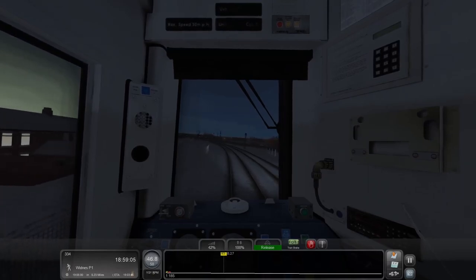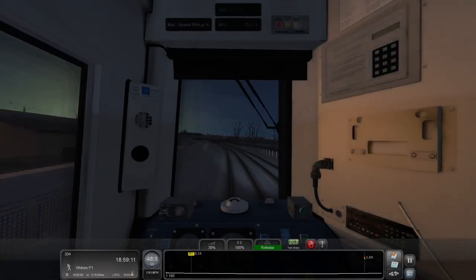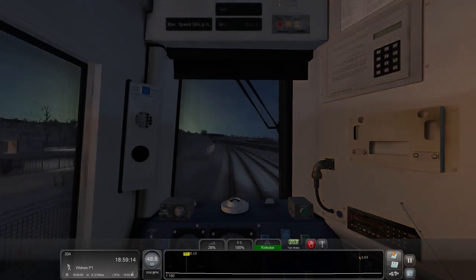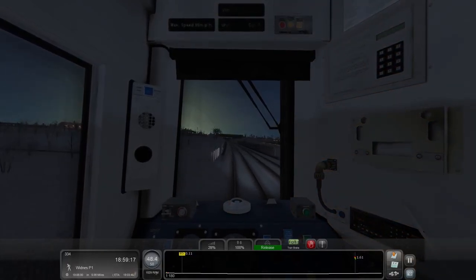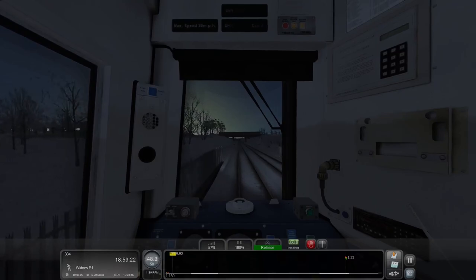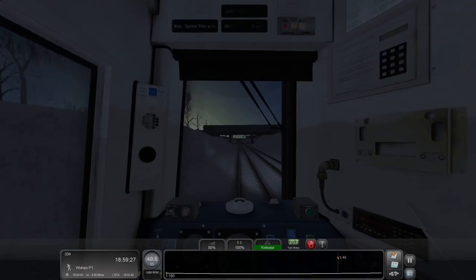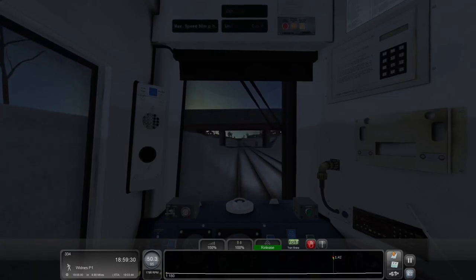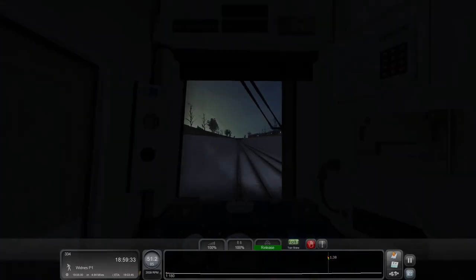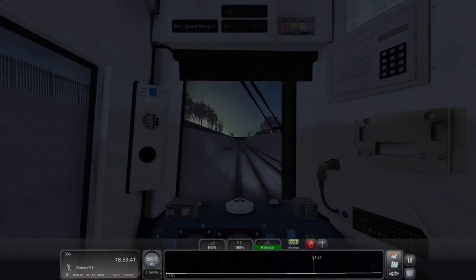50 is our speed limit, we're coasting at 46 right now. You can see a very interesting orange light in our cab, coming in the window somewhere — effects like that that make the world seem more real. So we're going to be passing the Warrington West area, which is not simulated in this DLC. We're going to be seeing Sankey for Penketh, and then we're going to come to Widnes.